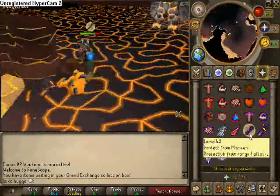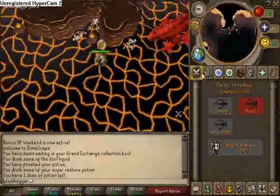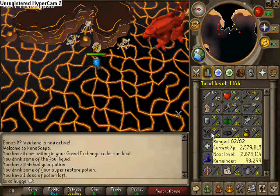Right here we got a 90, and I think there's another one on the other side — oh, nevermind. So we got the 360 trapped, so that was pretty easy. Just pray range — the 360 can't touch you. Kill the 90 and move over here.